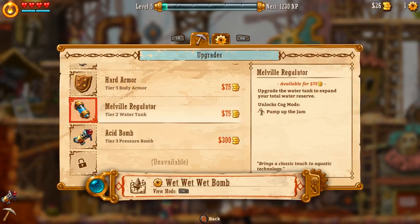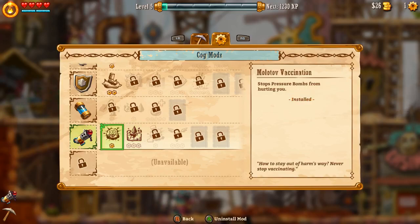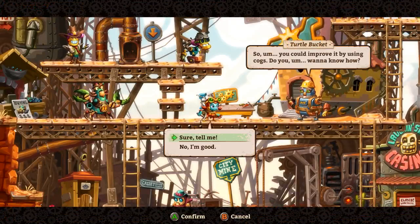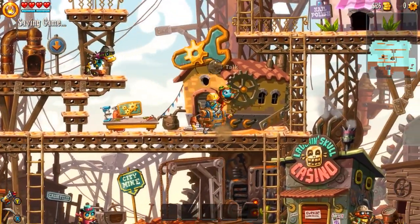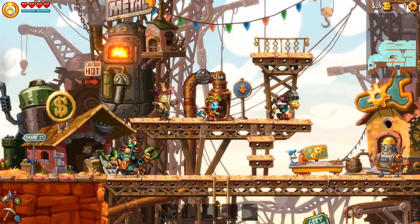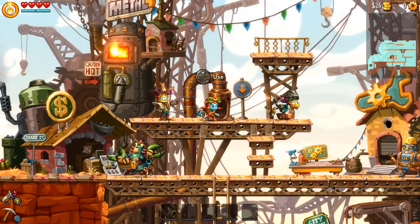And now there's a new upgrade - spawns an extra water orb from tiles destroyed by pressure bomb. That seems good. Reduce fall damage? Sure, let's get that instead. You can improve it by using cogs - I know how to use cogs. I think I'm going to take a break right there. Thank you everybody for watching - my name is Michael Young. This is SteamWorld Dig 2. Bye!